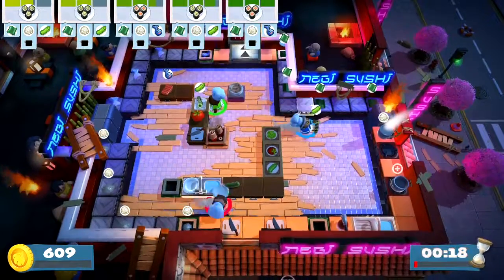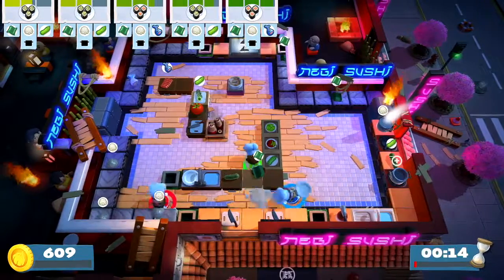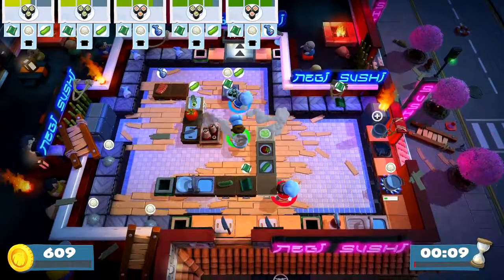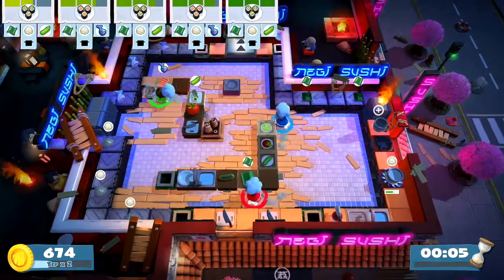We need to take another plate, putting the rice and then the cucumber and then the nori. Where's the nori? Here's the nori — serving. And I think we're okay.